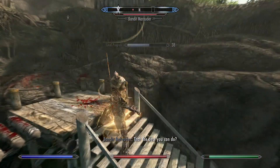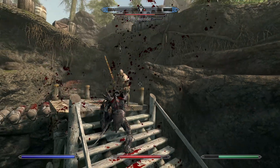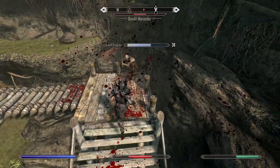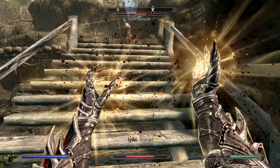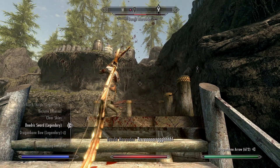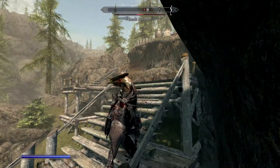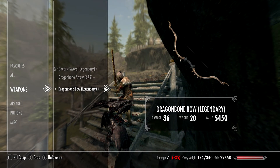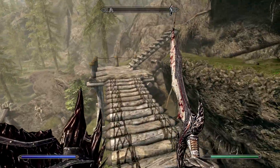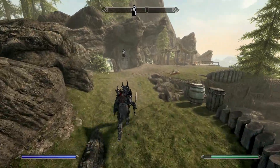The bandit chief is probably going to be even better for training block. I do still stagger quite a bit. Two-handed warriors are a little more dangerous. I accidentally equipped the bow instead of the sword because they both start with D and they're right next to each other in the favorites menu.